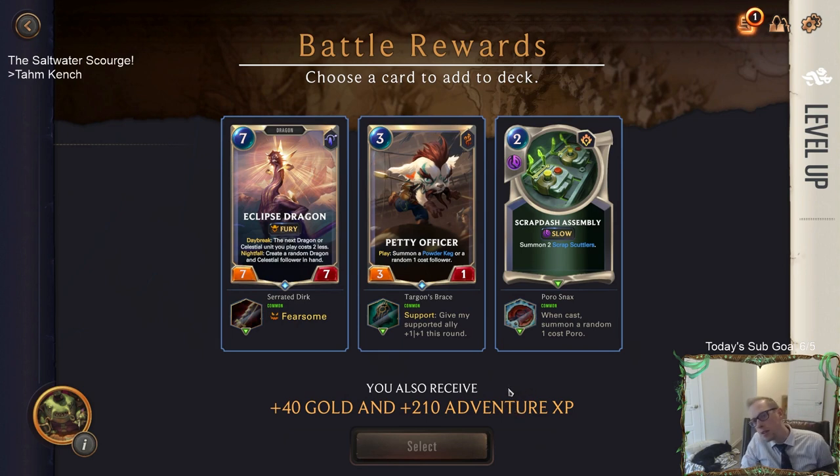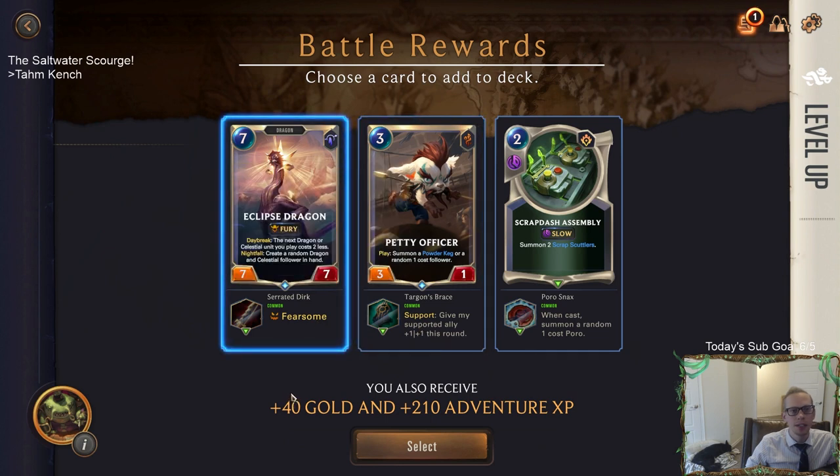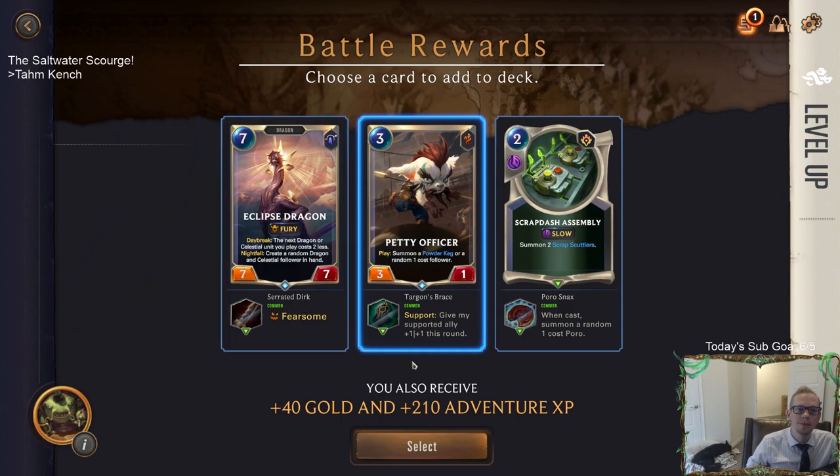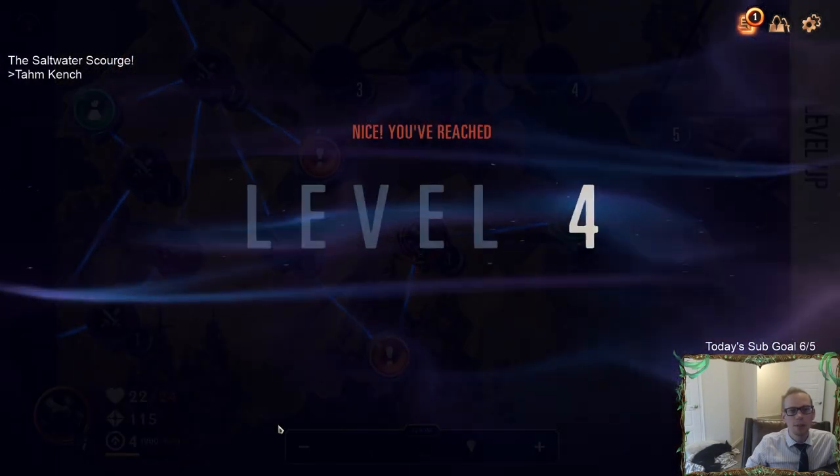Petty Officer with Support, or the Scrap Dash. I don't care about the Scrap Dash assembly but Eclipse Dragon is really powerful - Nightfall on this thing and it could be Fearsome Fury. Petty Officer with Support is the responsible thing to take. My heart tells me to take the Eclipse Dragon. I think I can - I don't know how difficult these things get. Alright, I'm taking the Eclipse Dragon! We leveled up - level four!